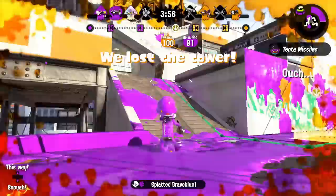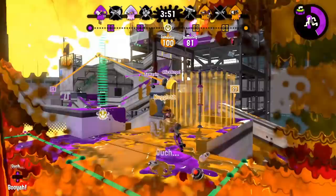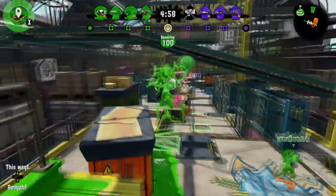If you do want to play the Sploosh, the Sploosh 7 has a significantly better kit, as it has Hammer, which is an actual special weapon that's useful, especially in Rainmaker. And the Splat Bomb gives it a poking option it can use at a distance, which makes it a much better weapon.